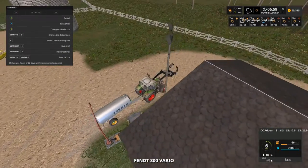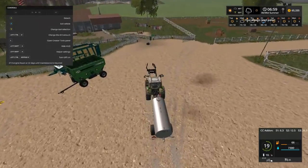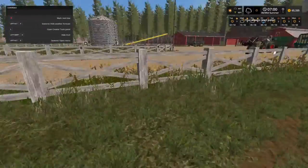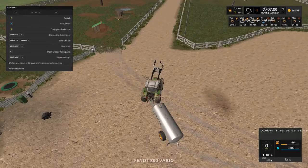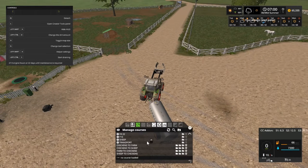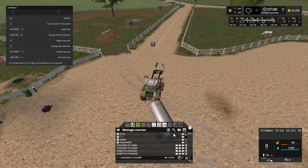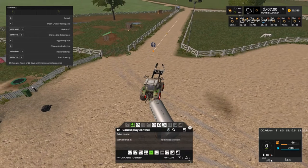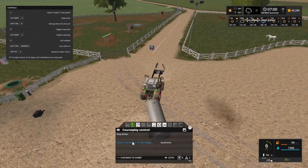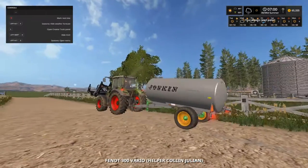I've got to save our money and probably do some more wood chips. Our chickens are done — let's close the gate. We've got to set a course again — as a transport. We're going to go in here, chickens to sheep. This is a temporary course I have saved — it's for water transport. Drive course, stop at the last trigger. Collin Julian transporting our water — be safe brother.